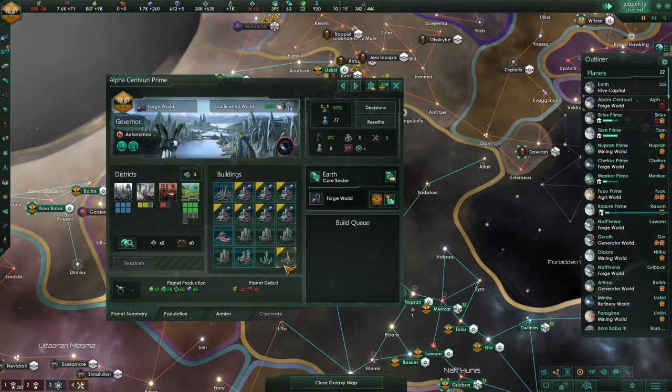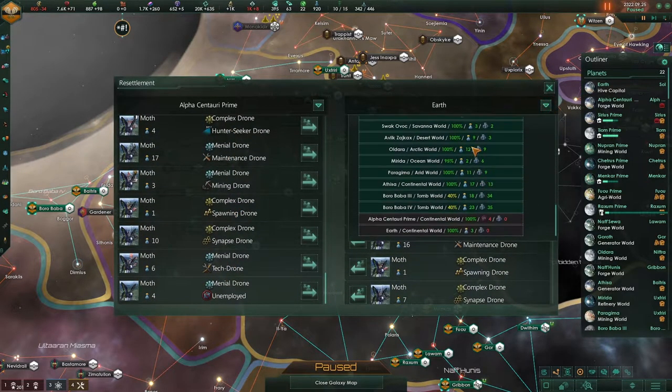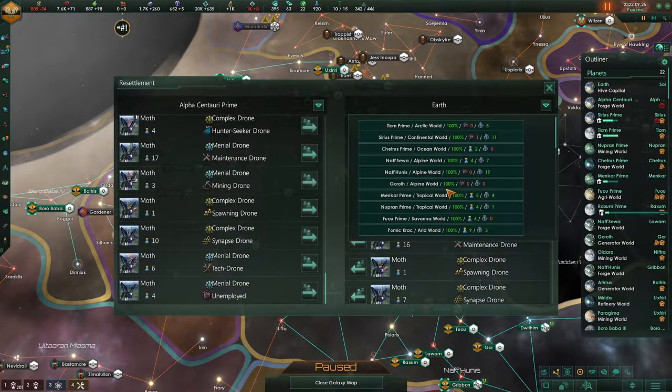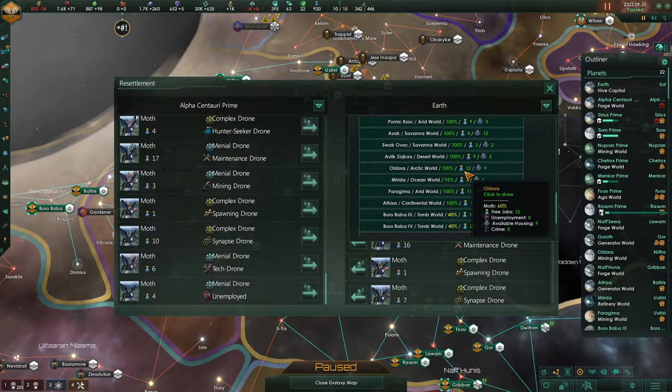Does that mean we can slack off? No, no, no, it doesn't go like that. We have four mental drones here just not doing anything — why, game, why? Let's start sending you over to — apparently you are habitable everywhere. We've got to have habitability of 100% of course.